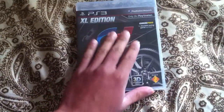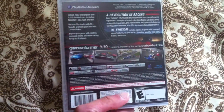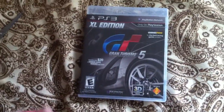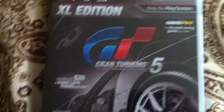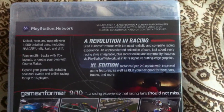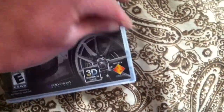Awesome, wow, this is gonna be awesome! Huge racing fan right here. Alright, so let's get to the unwrapping part. As you can see, it includes twenty dollars worth of cars and all that other stuff. And there it is — includes Spec 2.0. The disc is still in its package.